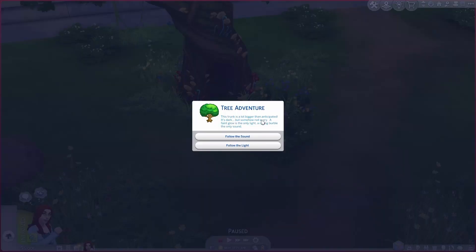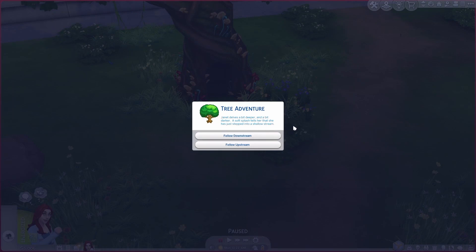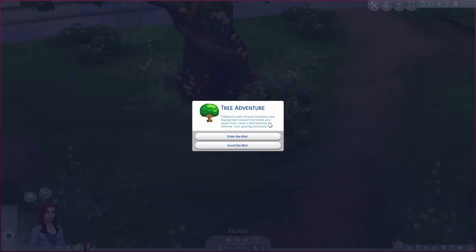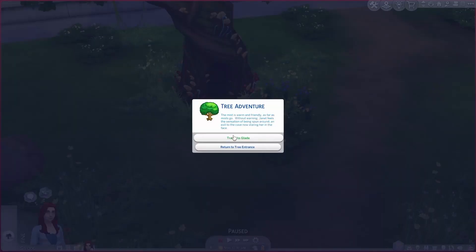This trunk is a lot bigger than anticipated. It's dark, but somehow not scary. A faint glow is the only light, a roiling burble the only sound. I think we're going to follow the sound. Janet delves a bit deeper and a bit darker. A soft splash tells her she has just stepped into a shallow stream. Let's go downstream — this stream has got to be flowing somewhere. Taking the path of least resistance, Janet is distracted by an ethereal mist glowing ominously. We're going into the ominous mist — that's just facts.